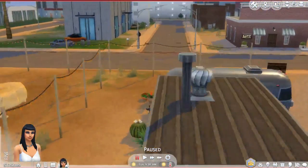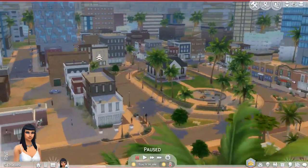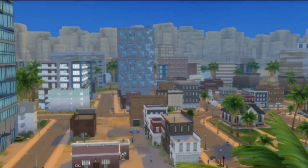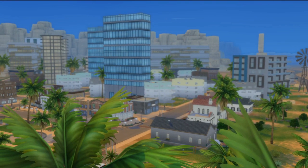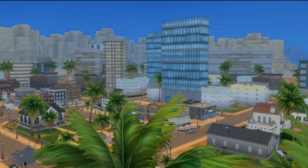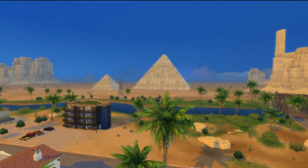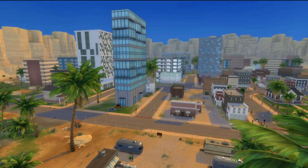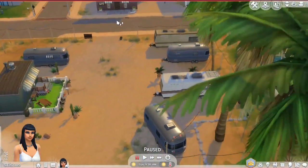Look at these skyscrapers that were added! I am such a fan — this looks so cool. I'm not sure if they were taken from City Living or Newcrest or if he pre-built them. This reminds me of actual Egypt — if you've seen pictures, Egypt has a modern downtown area and then a historical area in the back that's largely untouched. This looks really realistic to how it would be in real life, and it just shows how much work was put into it.